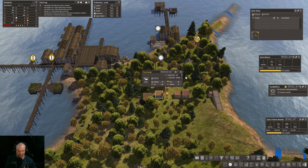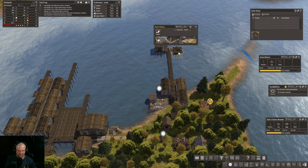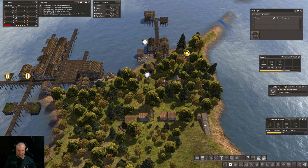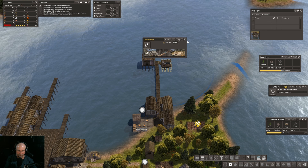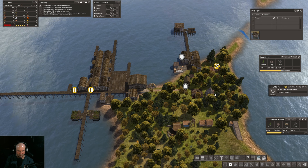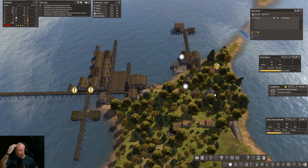Okay, gatherers maxed out, hunting lodge is maxed out. Could we put one more in there? I hate doing this but we're kind of dicey on food here. Alright, that's maximum food production for the moment — let's see what that does for us.